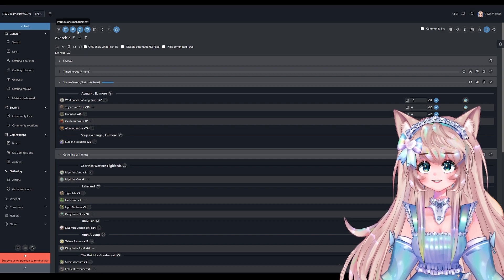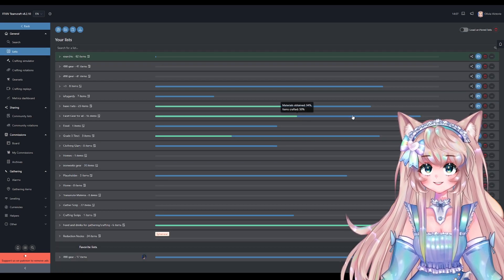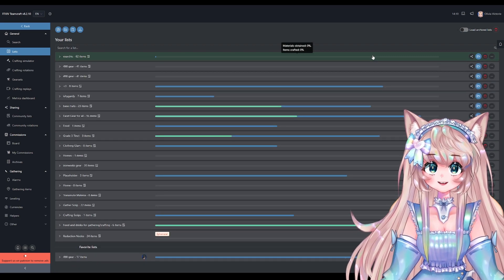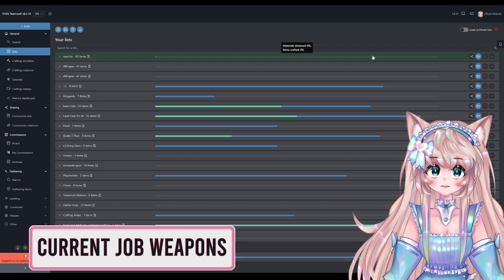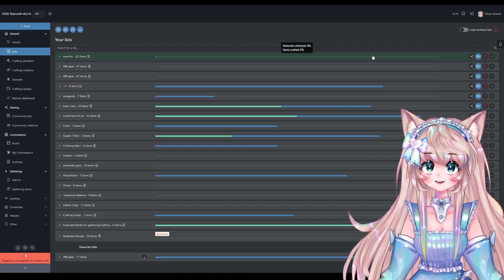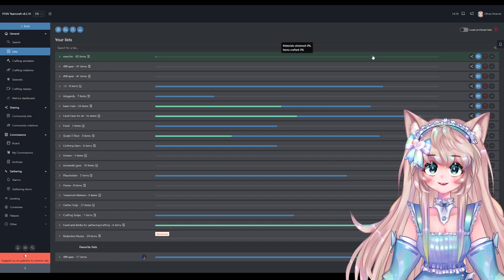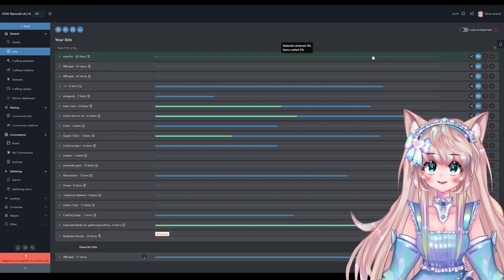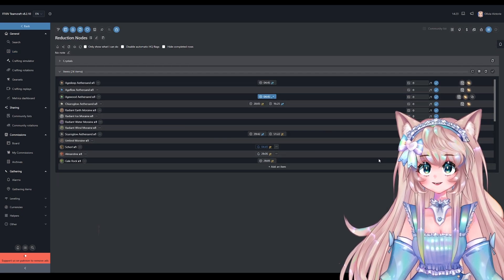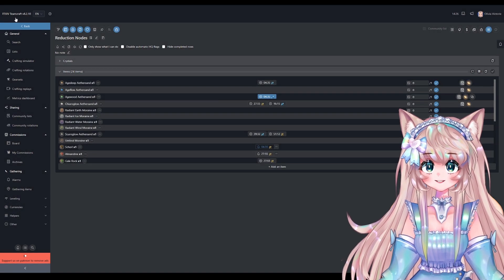There's a whole bunch of things you can do up here — favorite it, share it, add alarms for everything in this list. For lists, I recommend every patch making a list for the current job gear, current job weapons, current crafting and gathering gear, and current crafting and gathering tools. For each of those, also make a list for the intermediate materials — the lumbers and cloths that you still craft — because sometimes those materials will sell better than the gear itself. You can also make a list for all the aether sands, and it will show you that you can reduce them, where you can buy them, or where you can gather them.